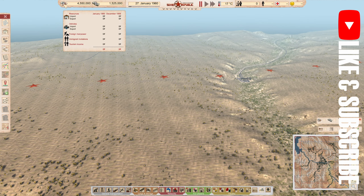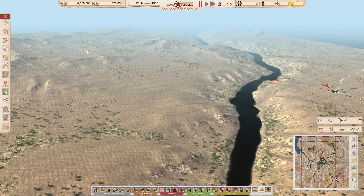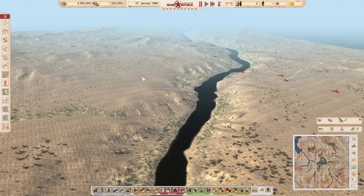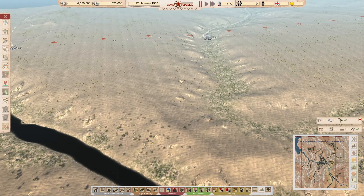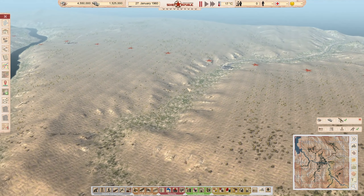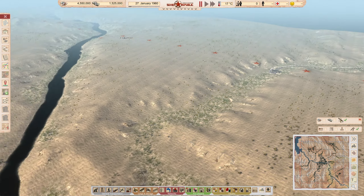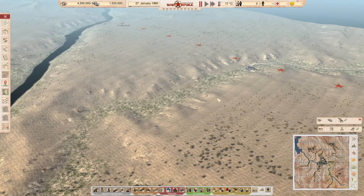There are two types of money in this game — I believe it's rubles, and American dollars. You can purchase things using different currencies, and if you're trading across borders there'll be a conversion rate. I think this area here is probably a better place to start our first town. You don't want to start your first town too far away from the border, and you'll see why once we get into it a bit more.